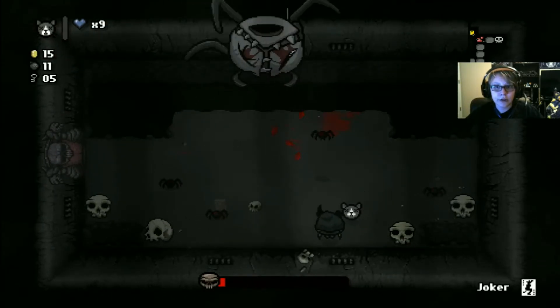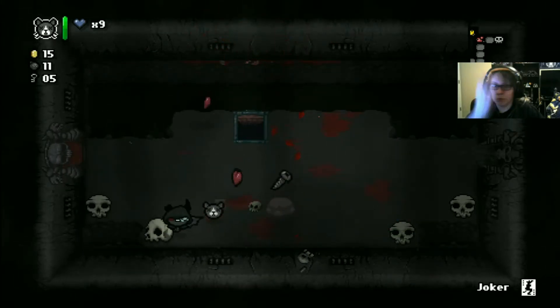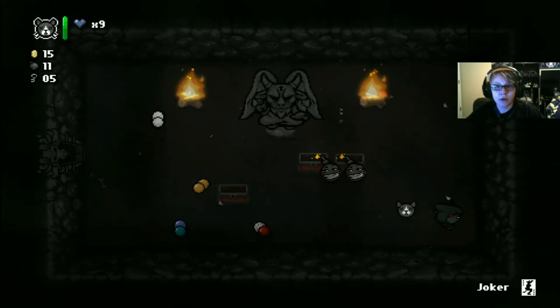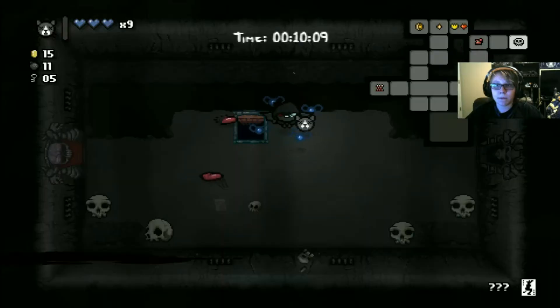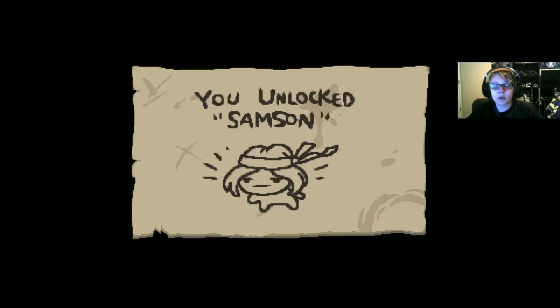That's not cool. Get away. Spiders. Didn't die — that is an accomplishment. I'll take it. Three red chests. Telepills. I can see forever — I am so glad I just got that. I cannot believe I just got Pulse of Steel — hallelujah. Gives you two soul hearts. I feel confident. Samson — I didn't take damage those last two floors. What am I worried about?